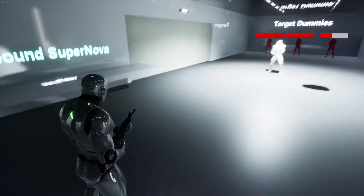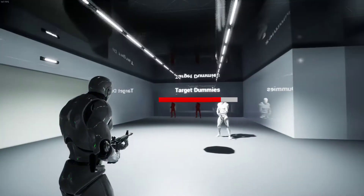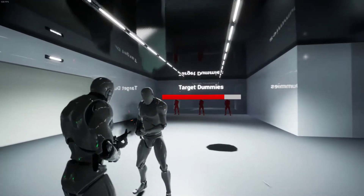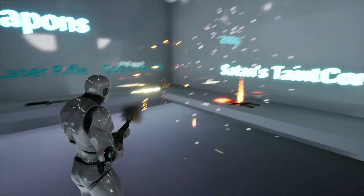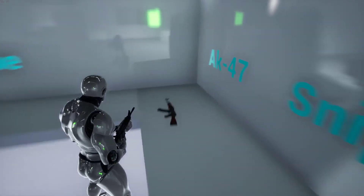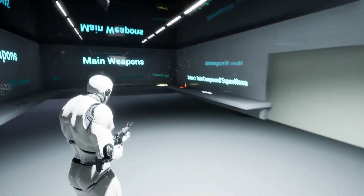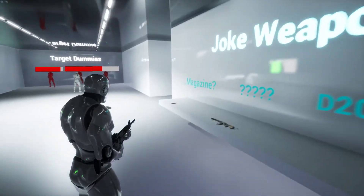My camera moves, but it does the same thing for me. I can't even reload. I can't even switch movements. The UI's not there either, which is probably just the way the level opened up.